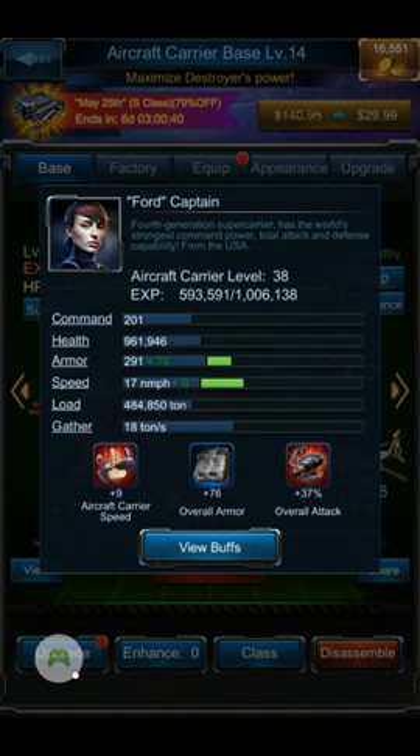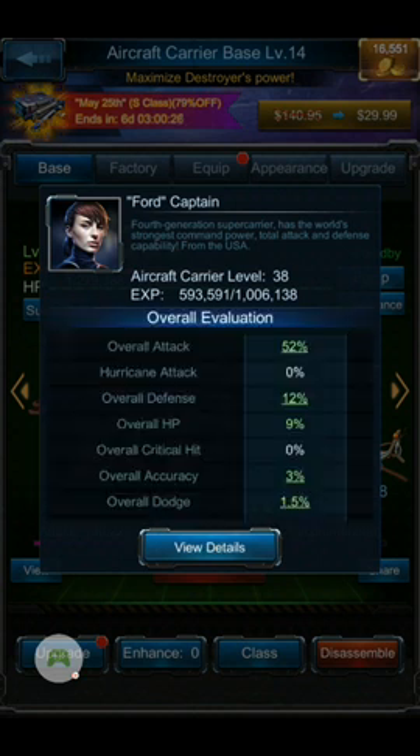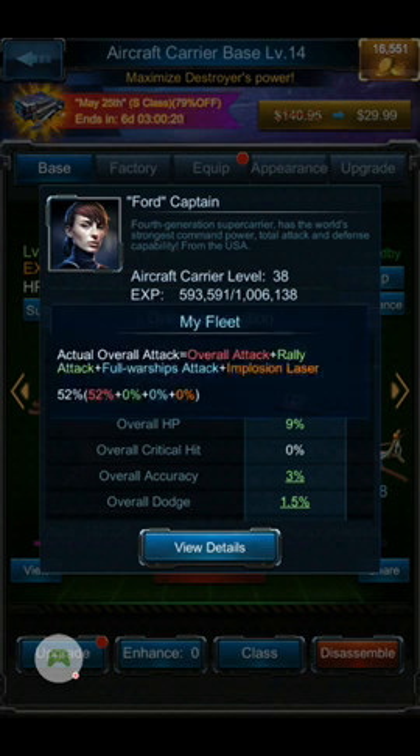Some of these are just straight up buffs for it. But when you go into the view details for the buffs — overall attack, it will give you a summary of what you need to do to up this value. Overall attack, which is the one we showed in the research lab, includes rally attack, full warship attack, and one of the later things, implosion laser. These are items you can find in different areas to elevate these levels, and this is what gives you carrier strength.